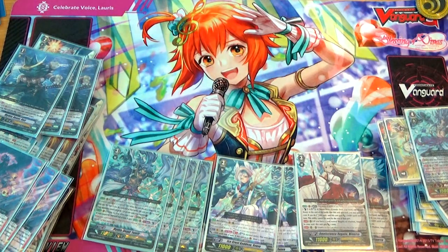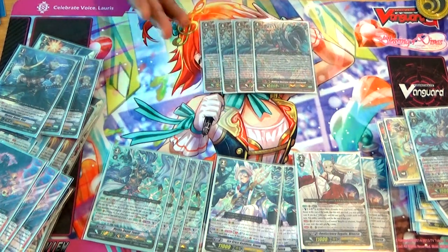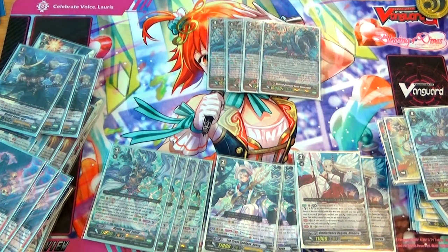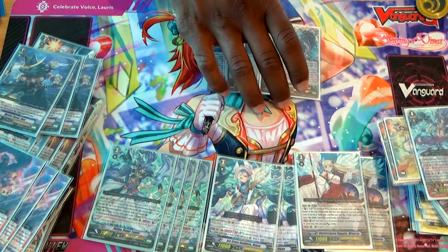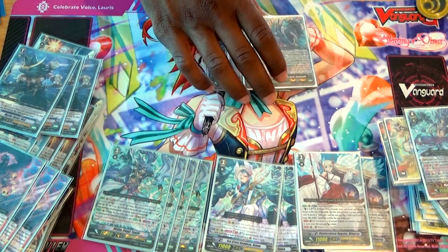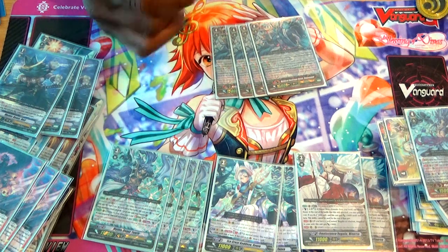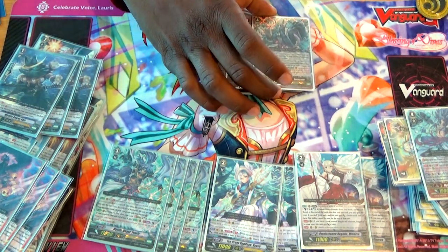I run 4 Vandergans because he lets me look at the top 4 cards of my deck, giving me a chance to finish my opponent. Also Soul Blast 6, so I can Soul Blast 4 Taros out and restand an entire field. If I don't kill my opponent the first time, I have a second chance to do it — especially for those times when your opponent has really heavy hands like in Great Nature, or Belial Owl Luard, which is going to be a problem.